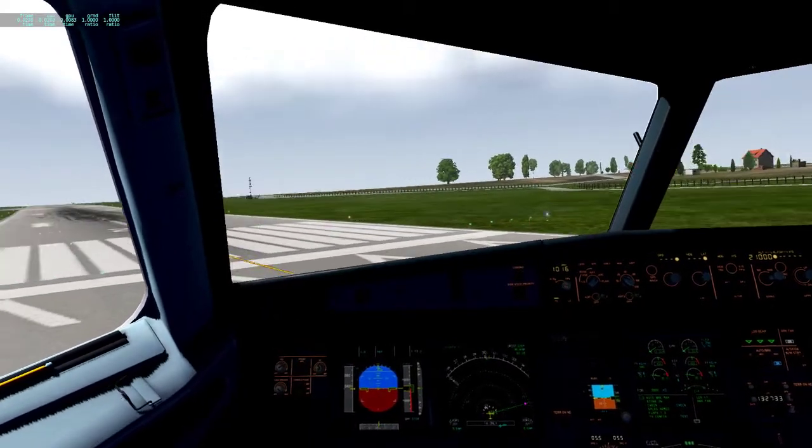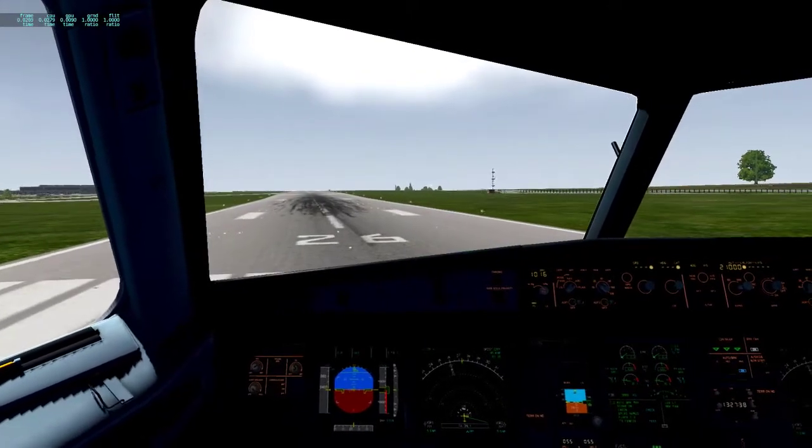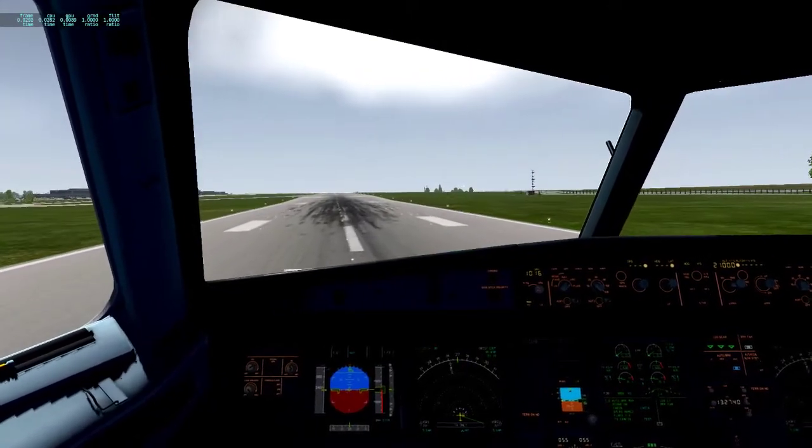We have blue effects which just makes things look better in my opinion. And as I said in the last video, I have this thing I got off the Org which makes ground textures darker, because the X-Plane ones are too light.